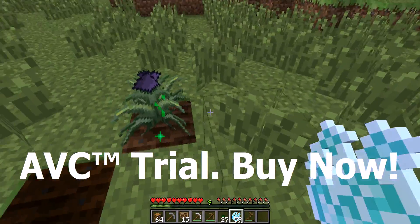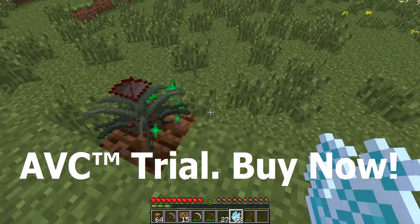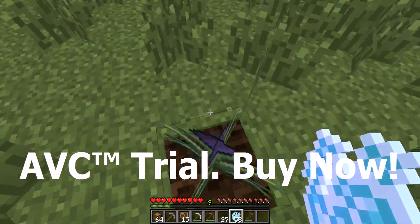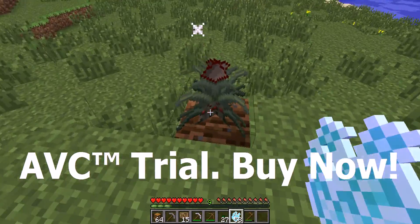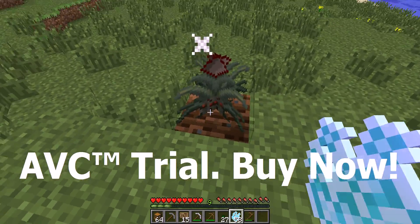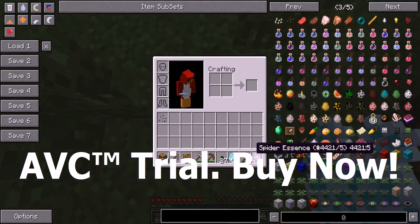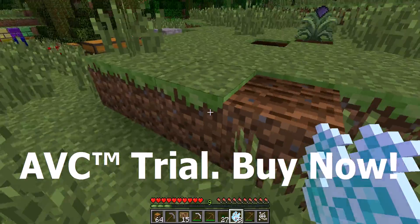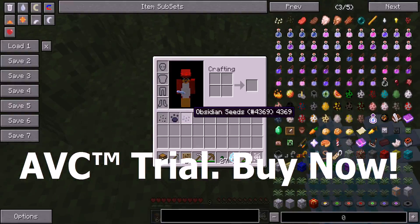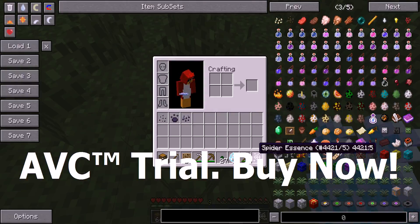So when you bone meal it, it will look like this. There are two types of different seeds: there are ones that are crops, which give items, and there are ones that are creatures - mobs. See, you can know this is a spider plant because there's a spider there. So you break it, you will get one to two seeds and the spider essence. And then for the normal one, it just gives you all these obsidian seeds and an obsidian essence - it won't give you animal essence.